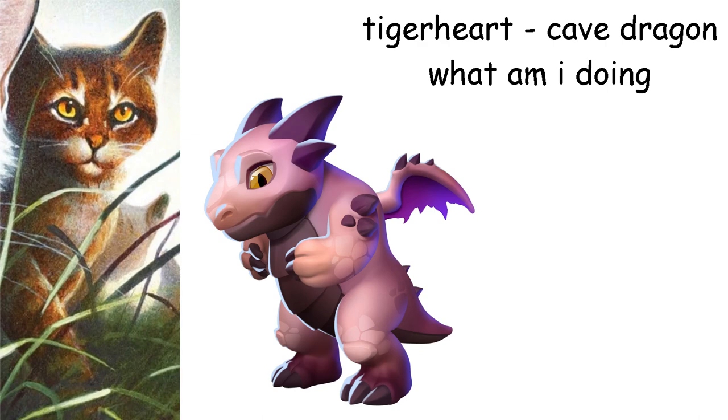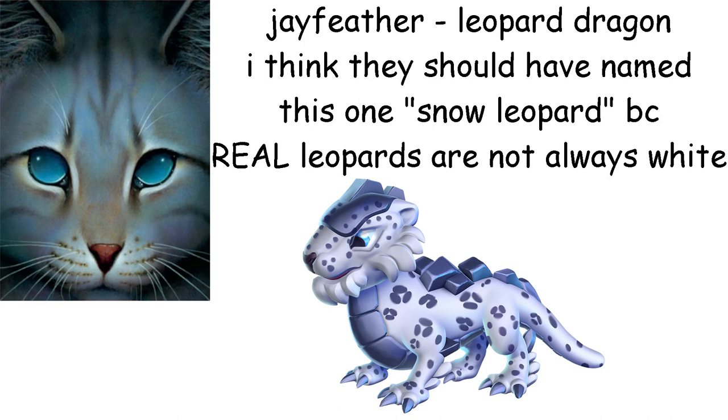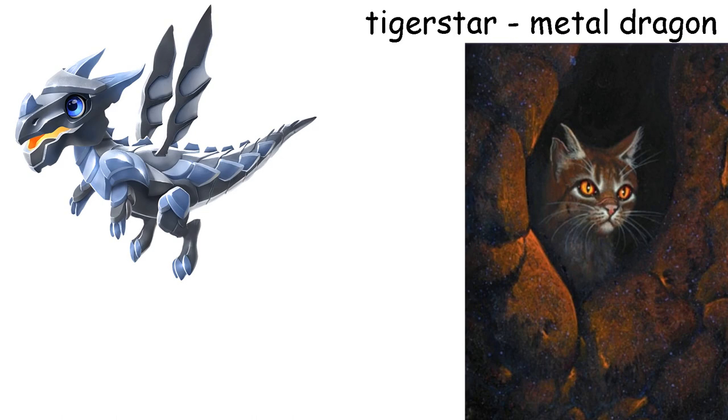Jayfeather is a Leopard Dragon. Yes, I know it is spotted and Jayfeather is striped, but they're both similarly colored, alright? And I think Jayfeather looks cool as a Leopard Dragon. Tigerstar is a Metal Dragon. Now I can finally talk about my dragon choices for everyone — I'm tired of the idea that only Tigerstar's sons look like him, so I made his daughters look more like him than his sons. Also, Tiger Claw is sharp and so is metal.